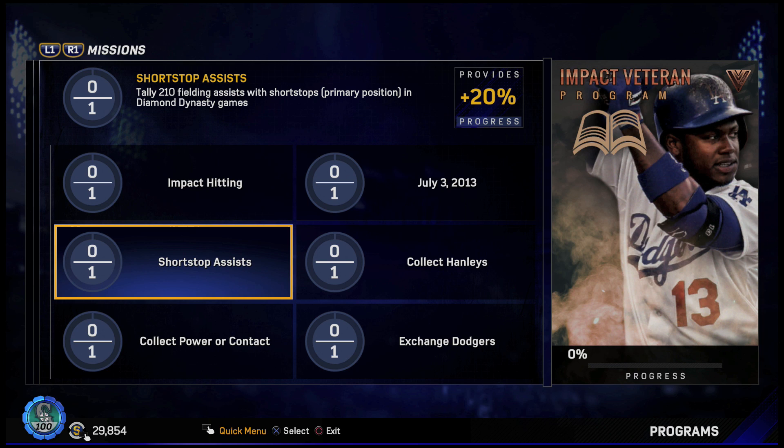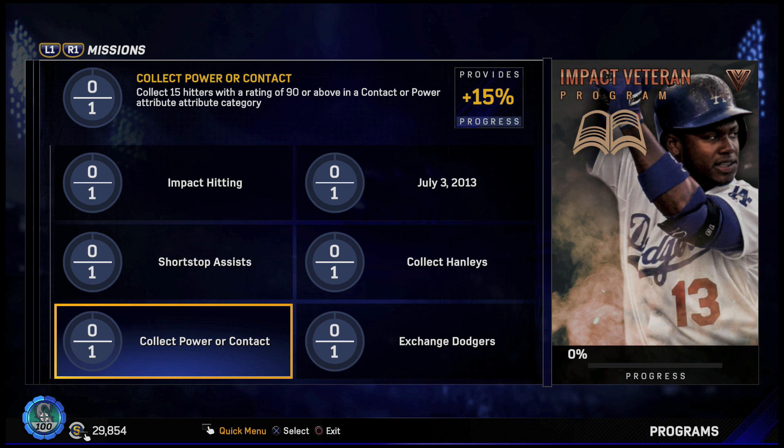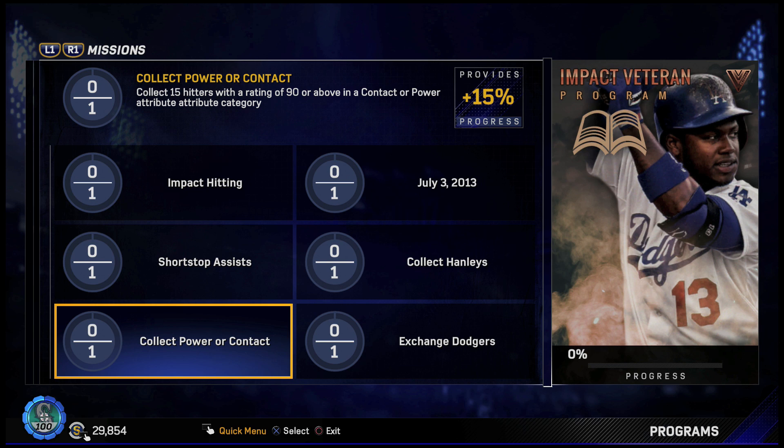For 20%, we have to tally 210 fielding assists with shortstops — has to be their primary position in Diamond Dynasty. You can just get shortstop players and put them in their secondary position. Then we have to collect 15 hitters with a rating of 90 or above in a contact or power attribute. That's 15% — doesn't seem that difficult.